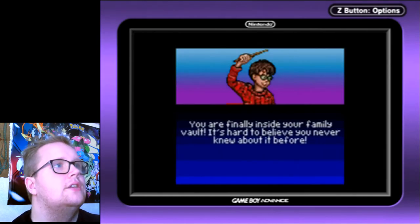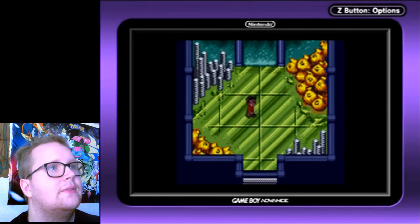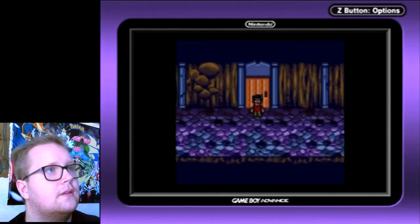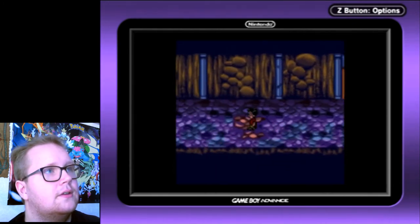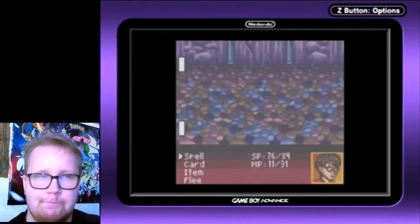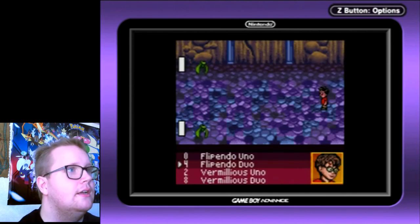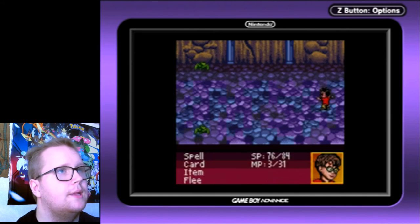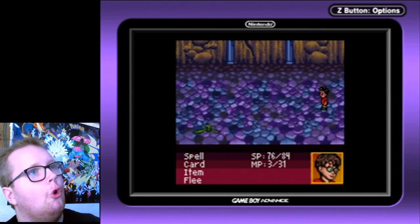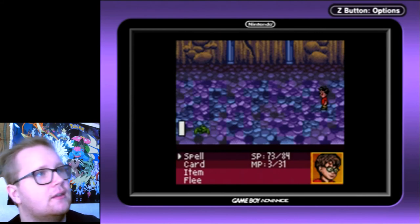You are finally inside your family vault — it's hard to believe you never knew about it before. I wish I could just pick up everything in here but I need to save it for other stuff. In the books he really rations it — he tries to not waste all the money. Oh, it is Vermilion's Duo — eight points, let's see how much it does. I guess different damages — it's more of a boss-kill spell. We probably got a crit on it — it was red text.